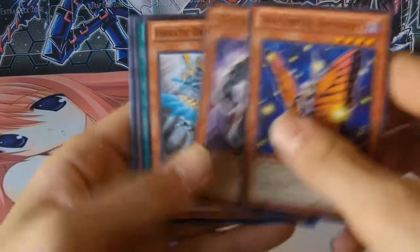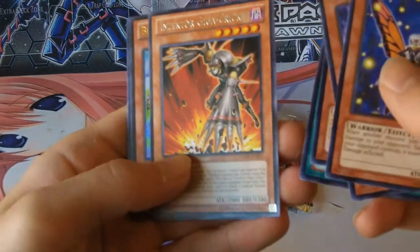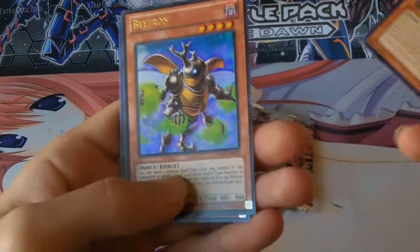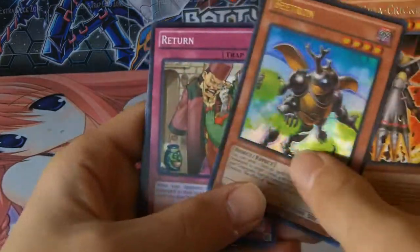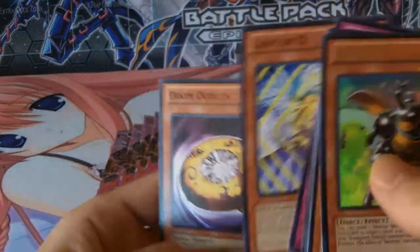Swallowtail Butterspy — nothing interesting. Insector Giga Cricket. And an Ultra Rare Beat Run. Ultra Rare Beat Run Return. The Lady of the Dee. And Doom Donut.